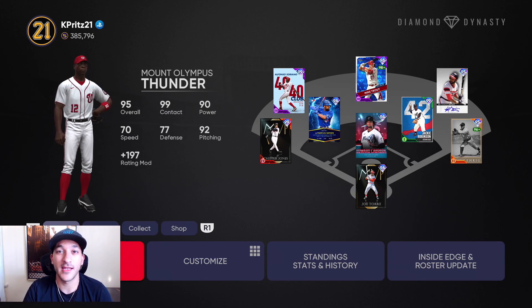We'll probably have ranked seasons gameplay on Tuesday when the new season starts. New world series rewards are coming out tomorrow and we know Vita Blue is going to be one of them — that should be a pretty nice card. Since we're so far ahead with no money spent we'll probably only have two or three videos per week, but you can watch the previous 50 episodes for a lot of info.